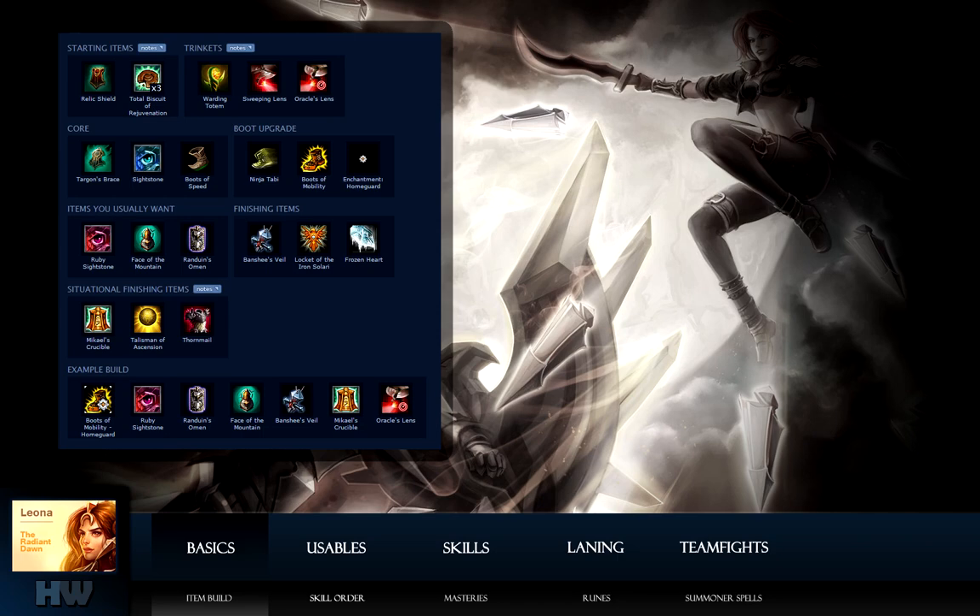Veil on the other hand is great against magic-heavy teams, especially if you're the initiator. I tend to buy Locket over Veil, however, because of the Locket's awesome Aegis Aura passive and shield active. Mikael's is an item that provides some magic resist to yourself, but also has an active that removes crowd control effects and heals a single target. Talisman of Ascension is great if you need movement to engage or disengage fights, generally used against enemies that rely on movement speed like Udyr.